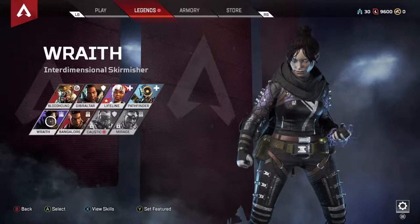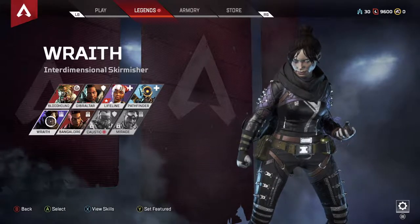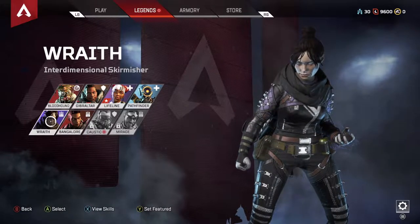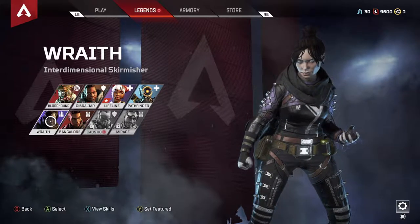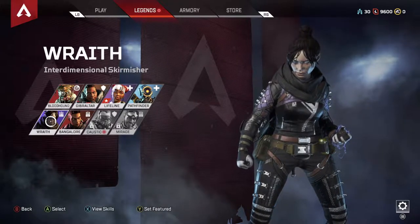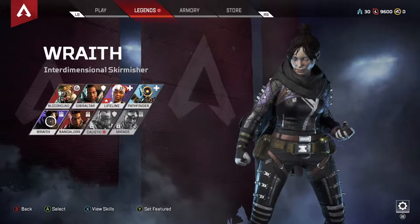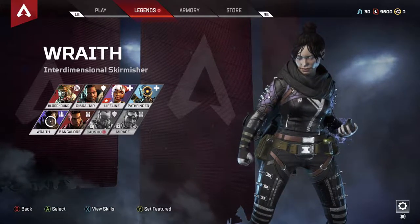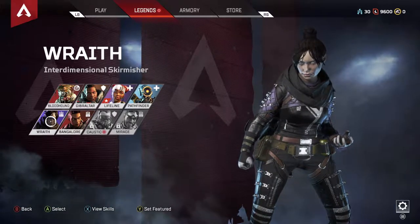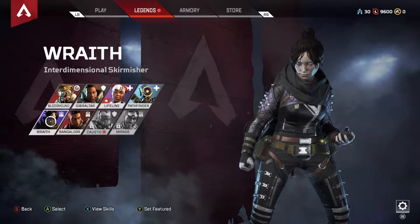And again, this is my top squad — not only my top three favorite characters. The number one squad I would say always run if you can is Wraith, Bangalore, and Lifeline. You will find yourself winning more games than you are losing, that is for sure. I think we win probably eight or nine out of ten times on every game, which is just fantastic.